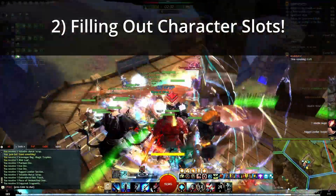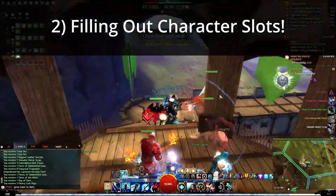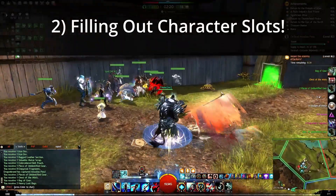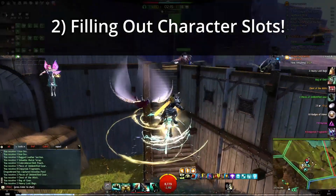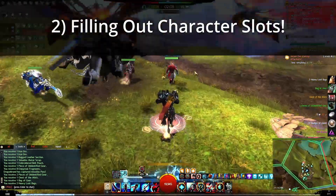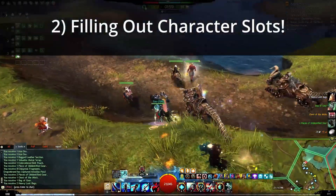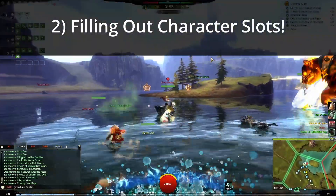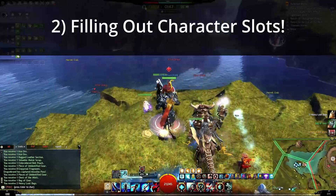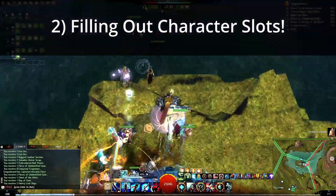Tip two is going to be filling out your character slots. Every character you have will have a birthday. If you type /age, it will tell you in days how old your character is. Every year you get a present, and the older your character is, the better the present you get. I just got my 11-year present on my oldest character around when Secrets of the Obscure was dropping. I try to keep all my character slots filled, and if I want a new character, I typically just get a new character slot — I don't really delete characters, because you can get makeover kits and change the way they look.